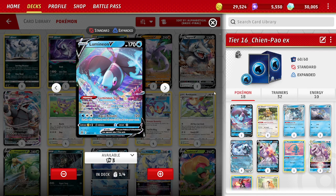The previous deck played a 3-3 Forretress line as the big attacker. I've dropped that because we have better options now, and that makes the deck better.